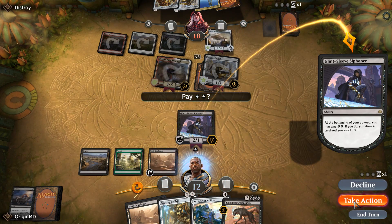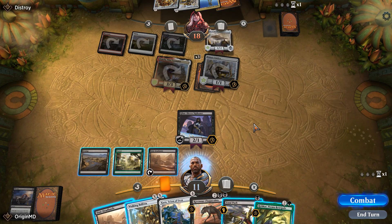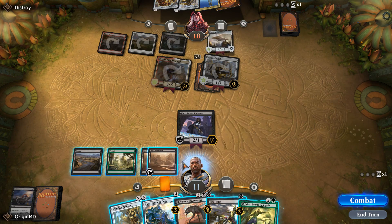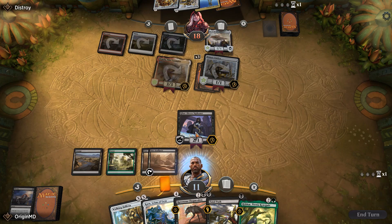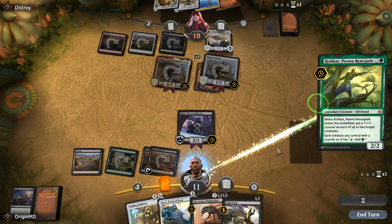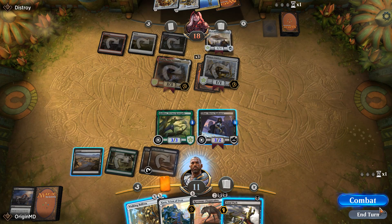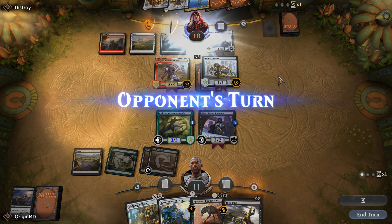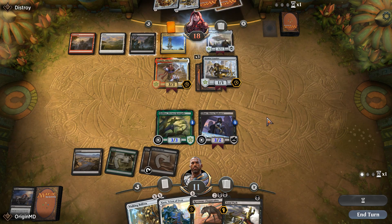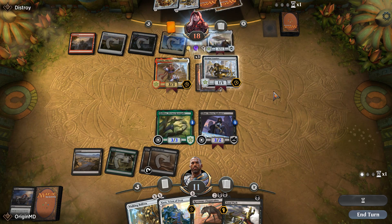At least we got ourselves a Fatal Push. If we go for Ifnir Deadlands we can get Rishka. We are not going to be attacking, just waiting for our opponent to tap for Heart of Kiran. Our opponent plays out what appears to be the Scrounger and taps for three mana.